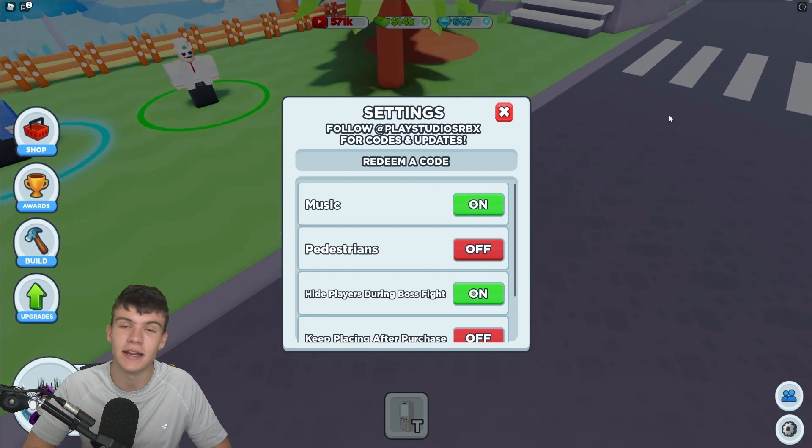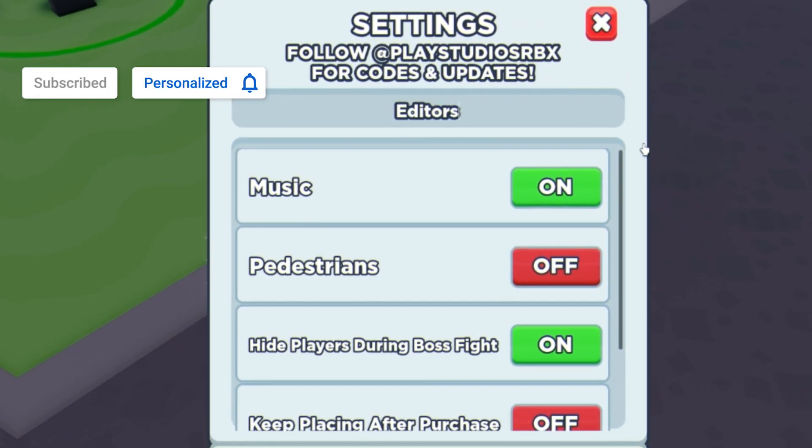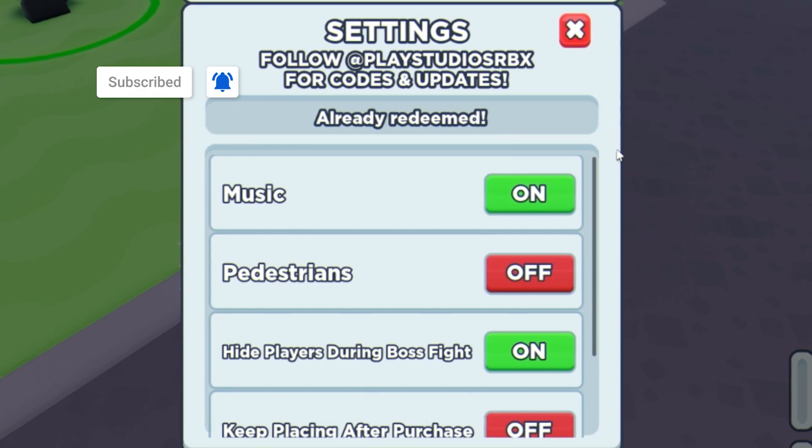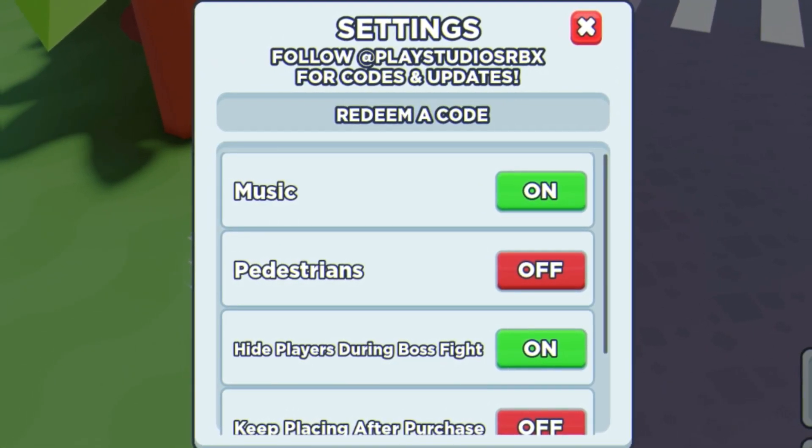The first code today is going to be the code 'editors' — just type it in and click Enter on your keyboard. This code will give you a bunch of boosts.